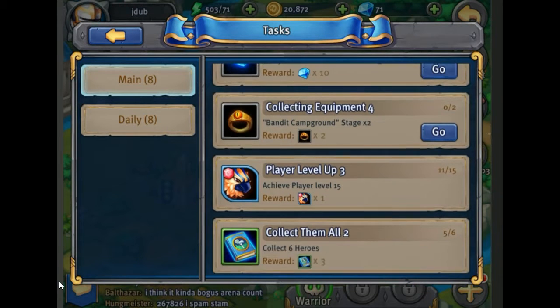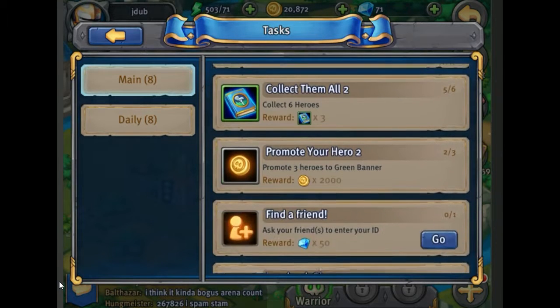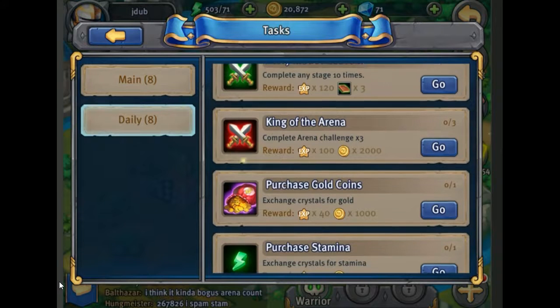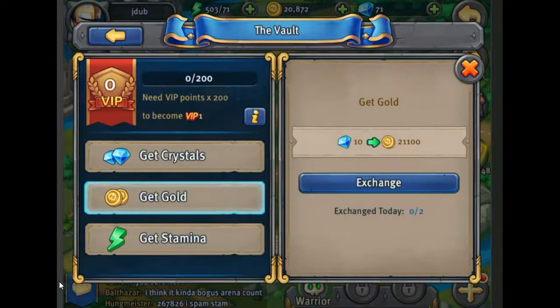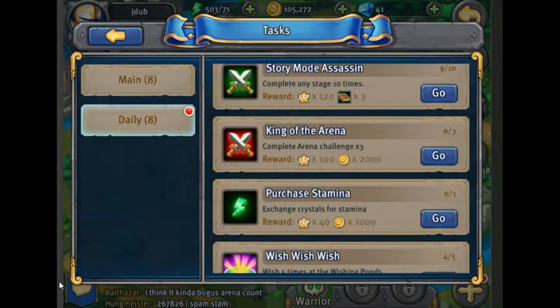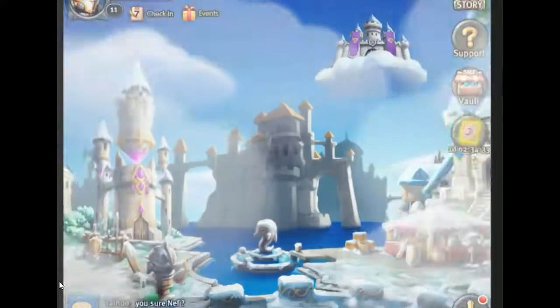As you complete stages it unlocks the next one, so we could just grab all those. But let's look at the daily ones and try to get EXP — store missions, arena challenge, crystals for gold. Let's go do that, we need some gold. We got a lucky times 3 bonus which means we have enough gold to purchase all 10 summons in the wishing well to get another hero.